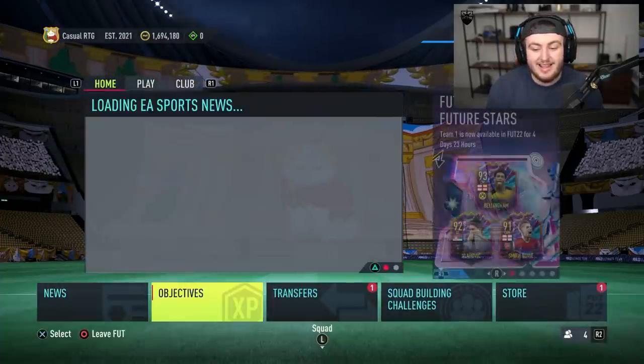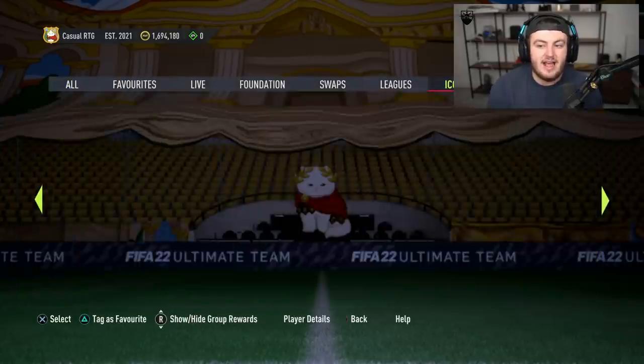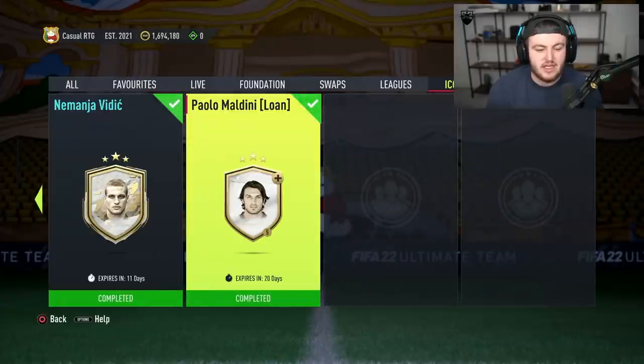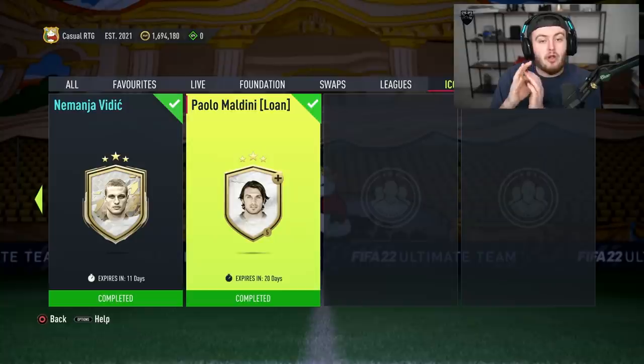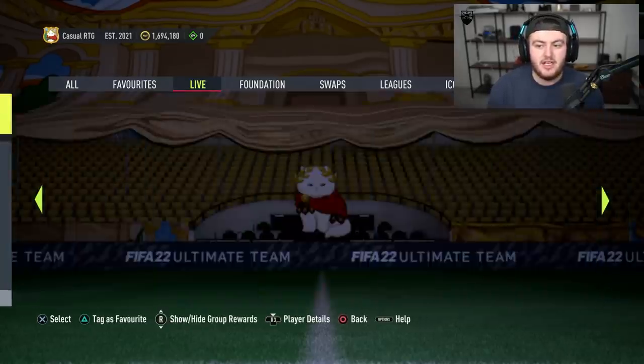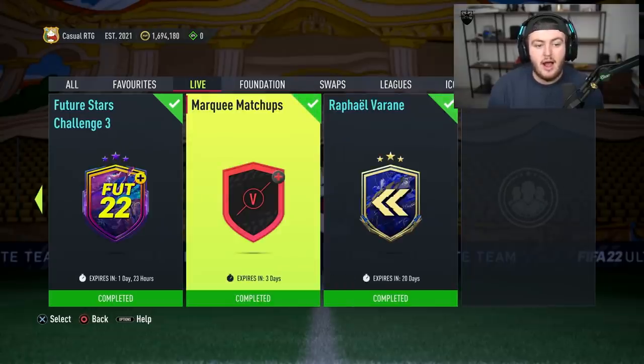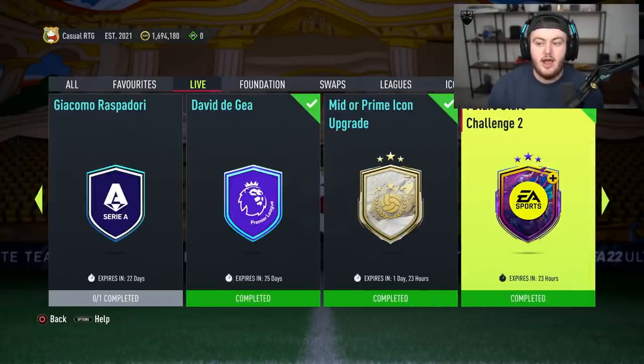There are also a couple of hidden ones in the SBC section. The Lone Maldini SBC - I've already completed it - the little plus sign means you get a token for that as well. Any SBC that has a little plus sign in the top right of the icon means you get a token from it. Marky Matchups this week also got you a token - you'll see the same plus sign icon. All of the Future Stars challenges so far have got you a token as indicated by the plus sign.